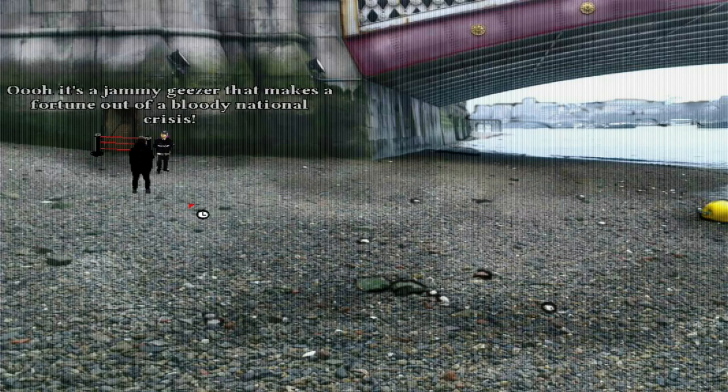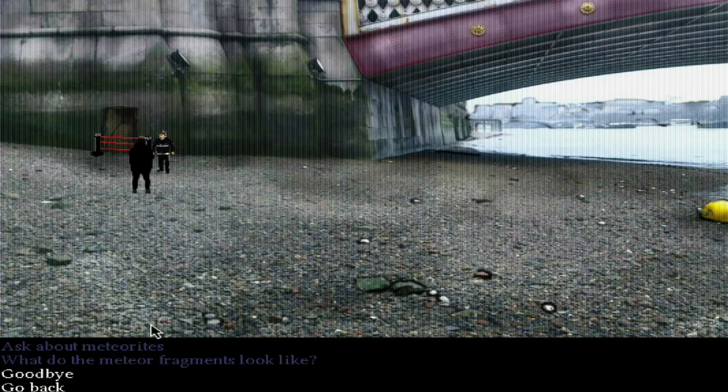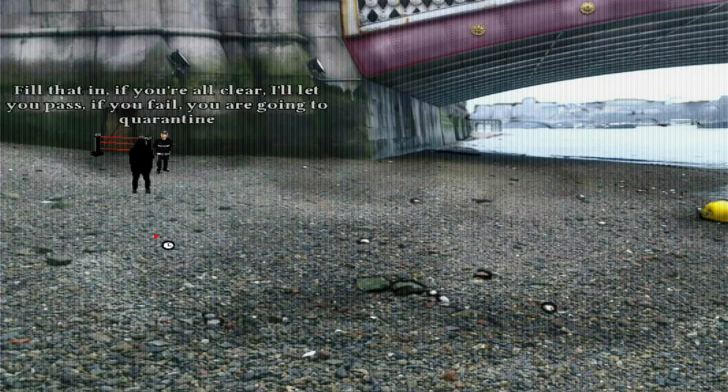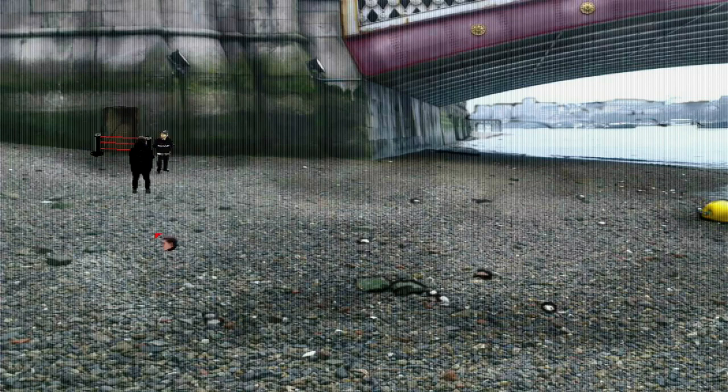So find something shiny and black. This man's clearly a corrupted piece of work — perhaps I can work this in my favor. What do meteorite fragments look like? All I know is that they are black and shiny, mate, and worth a bloody fortune. Take this form — you will need to see Dr. Reynolds, the chief scientist down there. He can do your tests. Fill that in. If you're all clear, I'll let you pass. If you fail, you're going to quarantine.